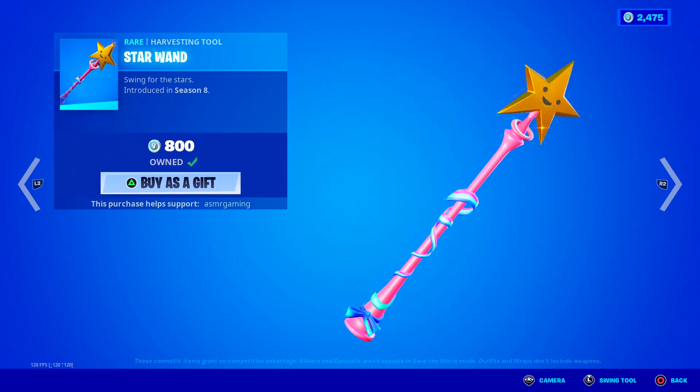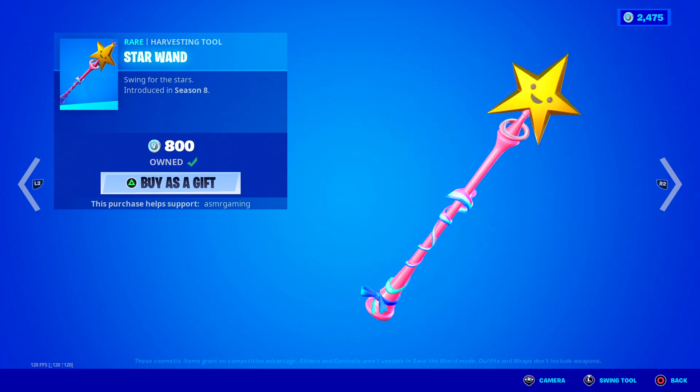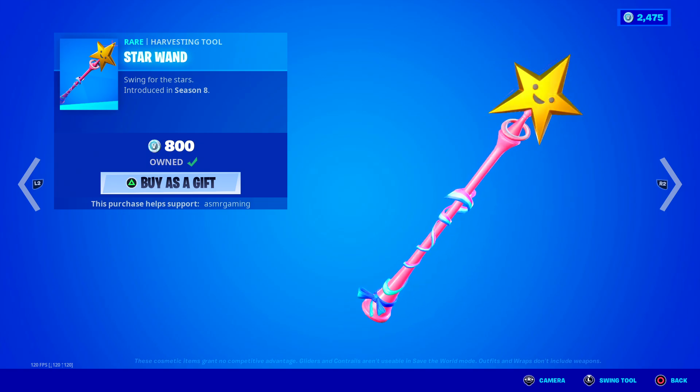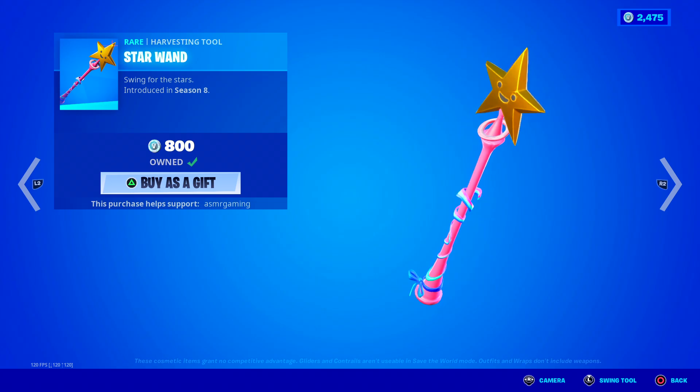The Star Wand is back. I absolutely love the Star Wand — I like the little star image on the top, smiling. It looks like something out of Kirby, to be honest. Nice star animation — little pieces of stars fly off whenever you strike something with it. Really nice sound, beautiful design. It's actually a very try-hard harvesting tool for some reason — pro players decided to use this as their official harvesting tool. It's probably the cutest harvesting tool and they made it the most try-hard one. 'Swing for the stars.'